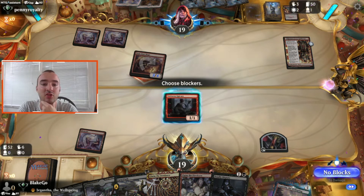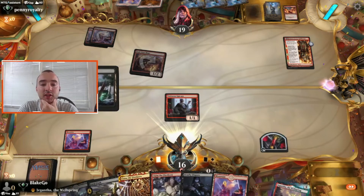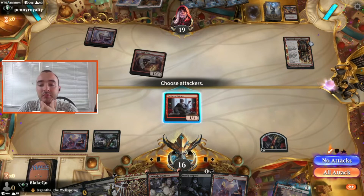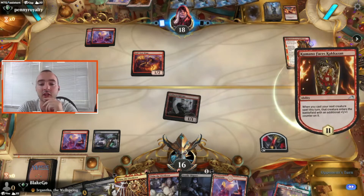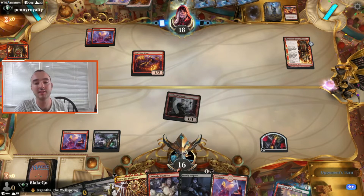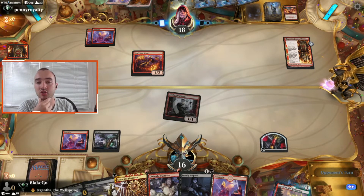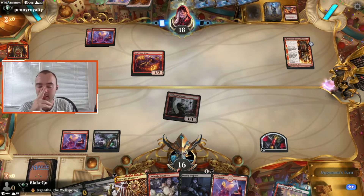We'll just take three for now — I think that's okay. We have a good amount of ways to gain life. We get our chip damage in and see whatever they're playing as a three drop. We can also sacrifice the blood token to hit a three drop with Fatal Push if we need to. We're in a pretty good position and can flex to a lot of different plays.